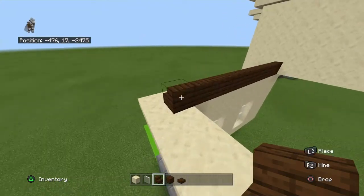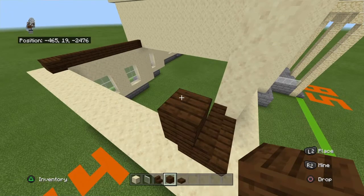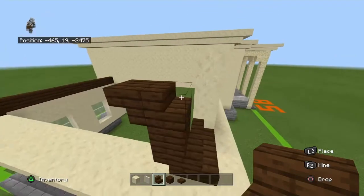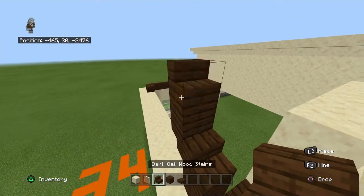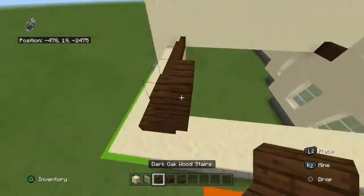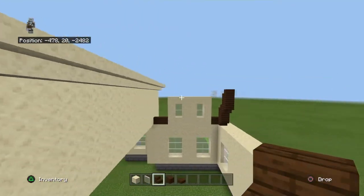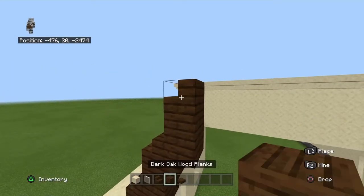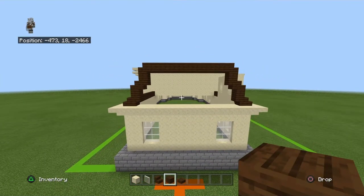At the left, bring these stairs inwards with an upside-down dark oak stair, up with a dark oak plank, up with a dark oak stair, inwards with an upside-down dark oak stair, up with a dark oak plank, then up with a dark oak stair. The top dark oak stair should be basically right under this, except not connected to the wall. Connect your two stairs together with dark oak wood planks. Also place upside-down dark oak stairs in these corners to give it a better look.